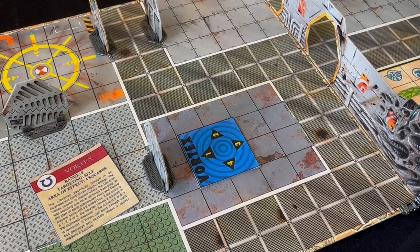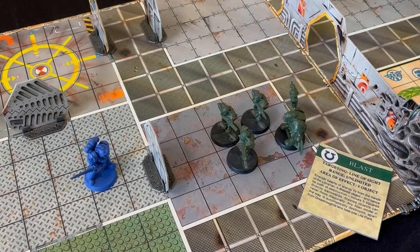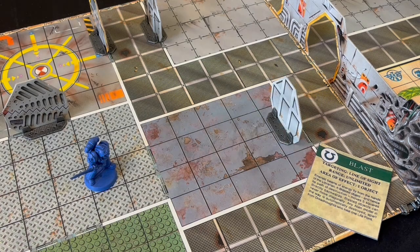Next up are the Kinesis cards. Blast is interesting — you can target one door or object token and blast it five spaces in a straight line. Any alien model in the path of the object is destroyed, except the dreadnought who loses one life point.